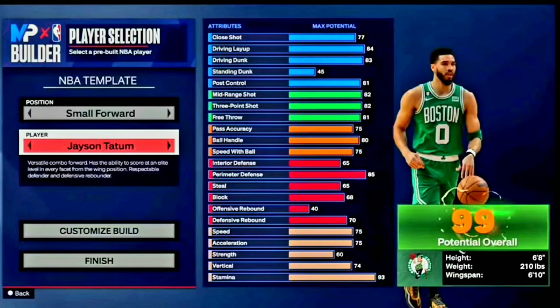Before we get into the builder, I wanted to show you the Jason Tatum template build. This is something new for NBA 2K24 — kind of like the replica builds they did last year. He had one last year called 'The Problem,' but this is his template build. It's probably one of the better small forward builds: six foot eight, 210 pounds, with a six-ten wingspan.